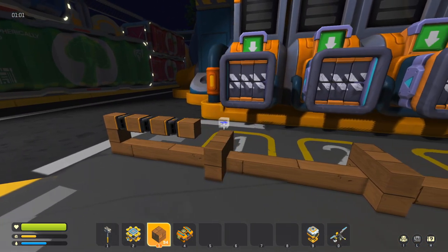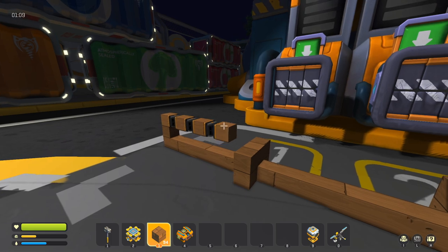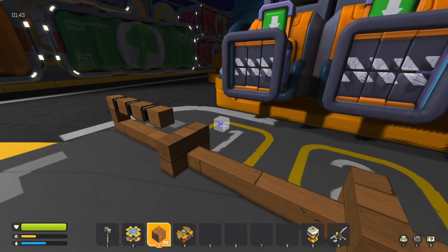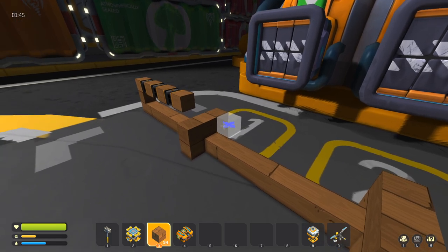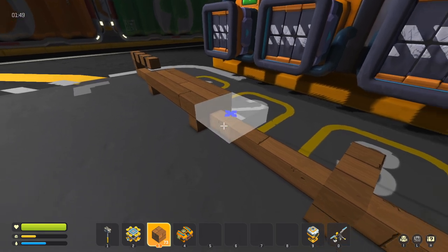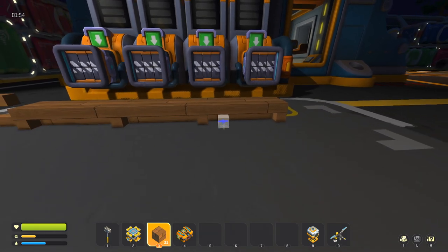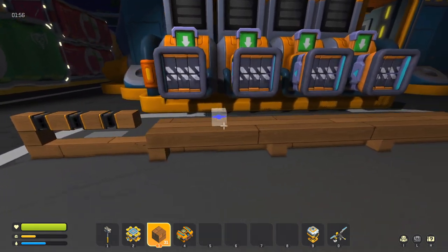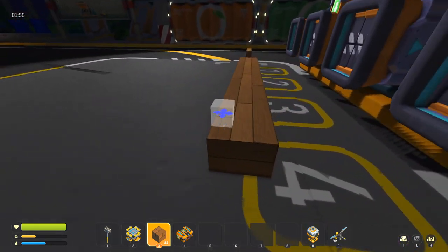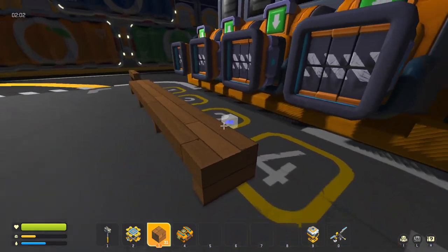The reason we're using level two pistons is we need these pistons to extend out eight blocks, and a level one can only go seven. Level two can go up to nine, so you can use level two, three, four, or five — it doesn't really matter. Next we're going to fill in the track so that the platform the chest is sitting on moves smoothly, because sometimes it'll get stuck if you don't build this properly. You're basically going to take your original track and fill it in so that there's three wide by one more high — a two-high by three section — so it looks exactly like this.